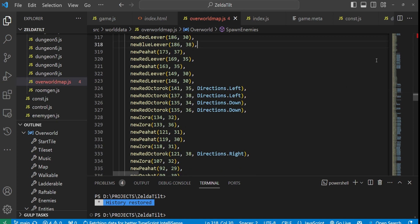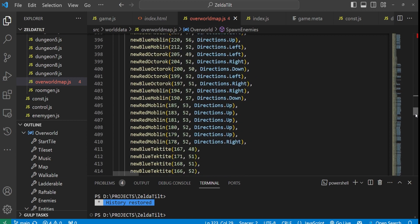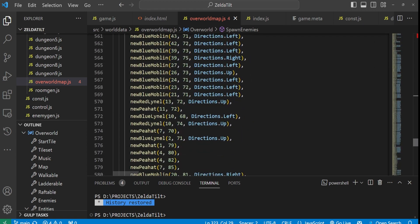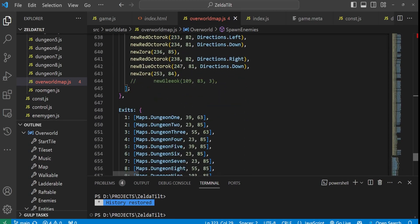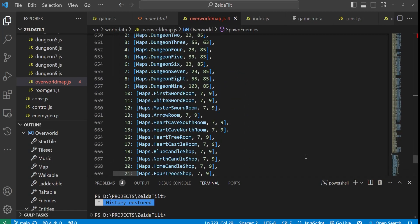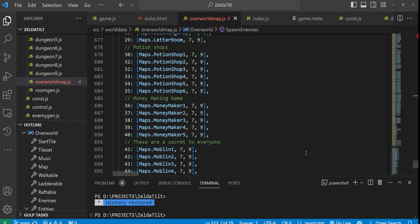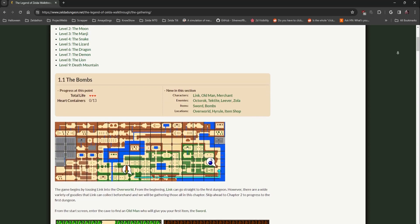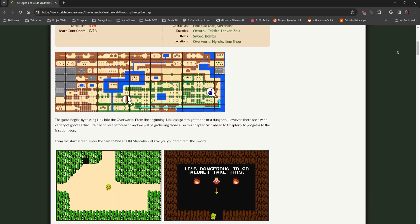For enemy behaviors, I needed an additional reference. Descriptions on the internet were helpful, but the best source of truth was to go back and play through the original game. In the interest of fairness, the behavior of some enemies was changed. It was at this point that my good friend Jiggy11 made the first of three suggestions that would genuinely change the shape of this project — he suggested I check out the speed run guide on the Zelda Dungeon website, which lists a stage called 'the gathering.'